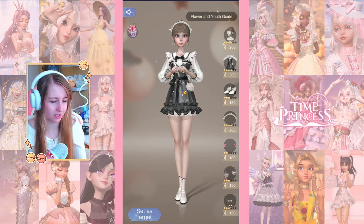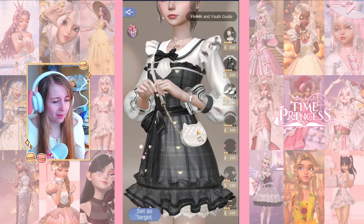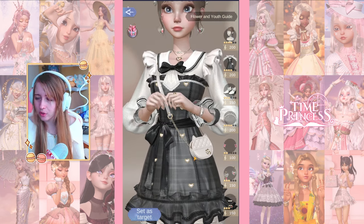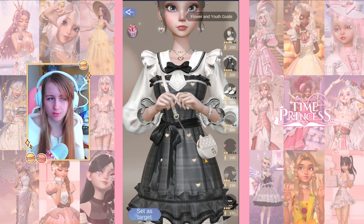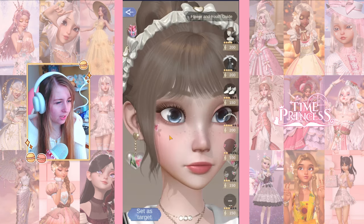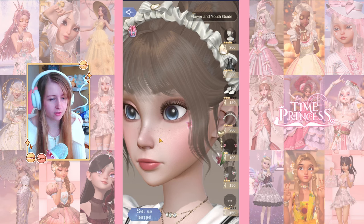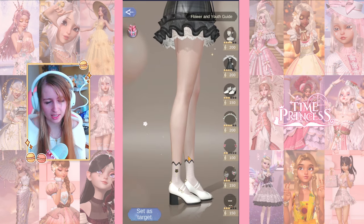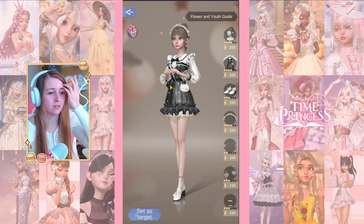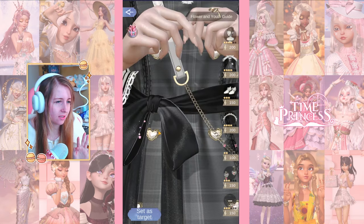Outfit number five is Flower and Youth - one of the cutest dresses I've seen in a while. All the frillies, the bows, the pleated pattern, a little lace trim underneath, so many ruffles. You have to get this story just for the outfits alone. There's a cute headband, flowery face details, flower clear earrings, and little cats on the socks. The bag is like cats with hearts, and everything has heart shapes. I'm giving this four out of five.